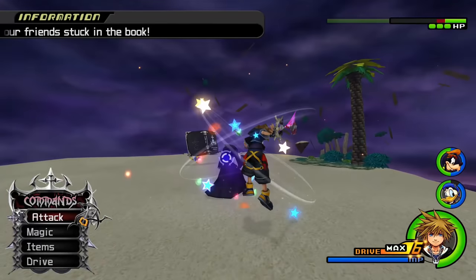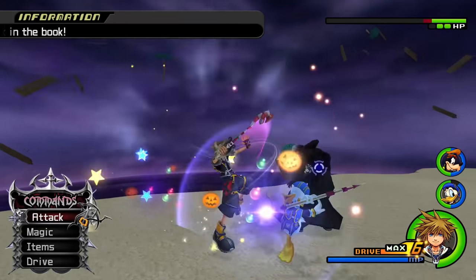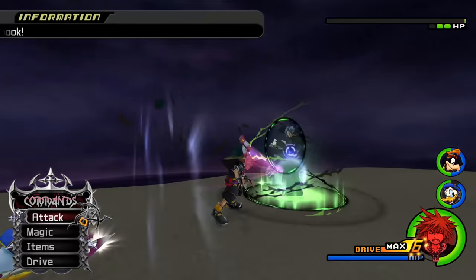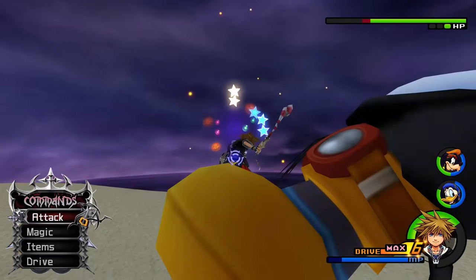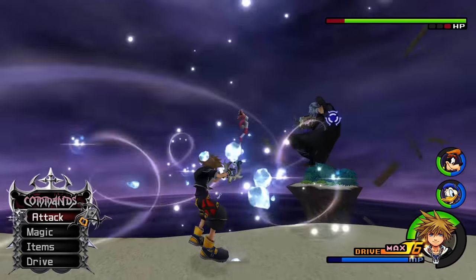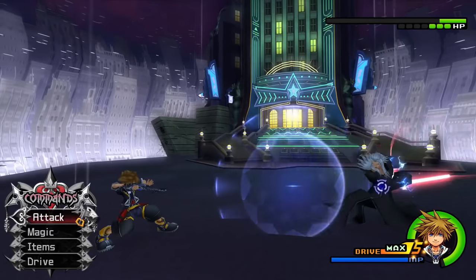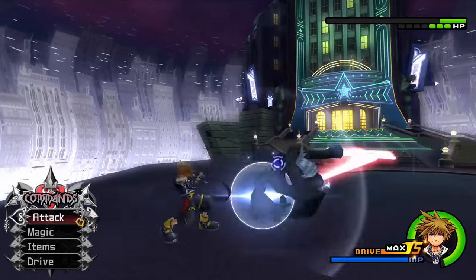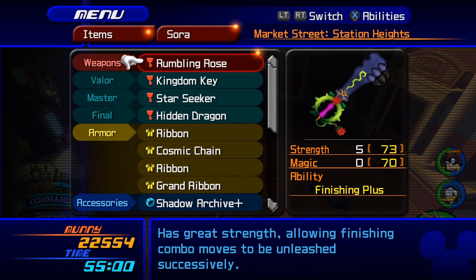In this game we don't have a critical rate or a critical bonus. The role of critical hits is kind of taken by the finishing move this time around. You have abilities like combo boost which makes it so that the finishing move will do more damage depending on the number of hits in your combo. We also don't have a recoil stat — every keyblade works the same in this sense.